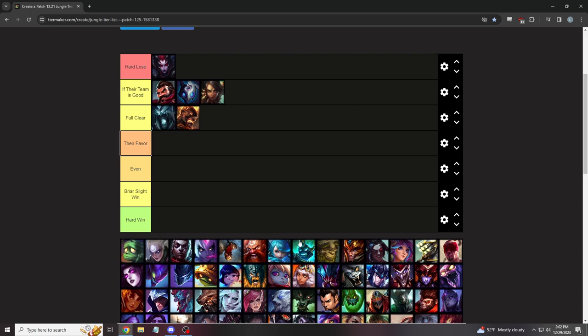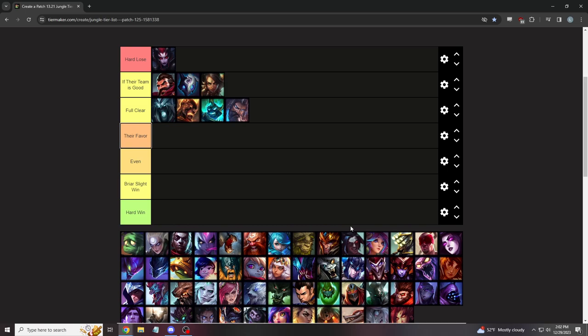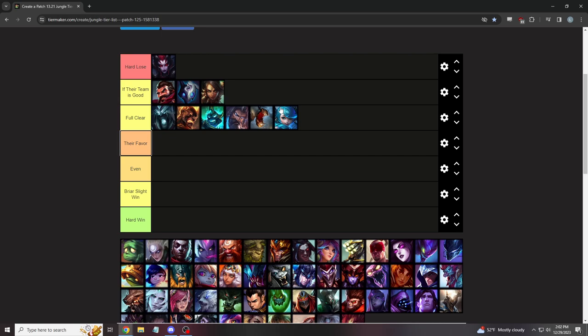Even if you have 1k gold over them, they'll keep clearing, do their second full clear, solo drag — and it's not even close. You have to find specific spots with your team or these people will just snowball over you. Hecarim and Udyr do the same thing. All these champs have a way faster full clear. They gank before you, reset, do drag, and stay high tempo. 'Tempo' means your time doing something — they're always doing something: full clear, gank, reset. They can clear Krugs to Gromp and gank before their Krugs even respawn.